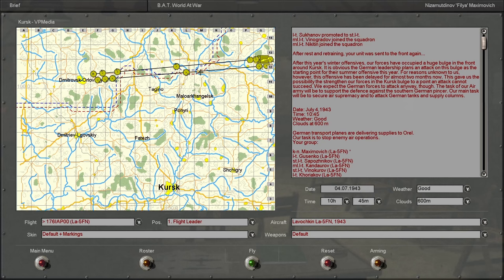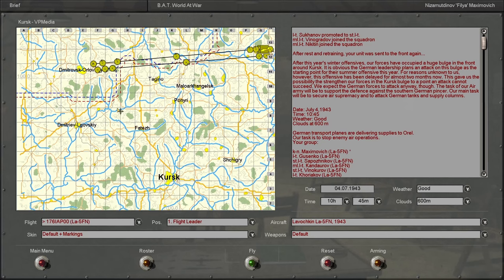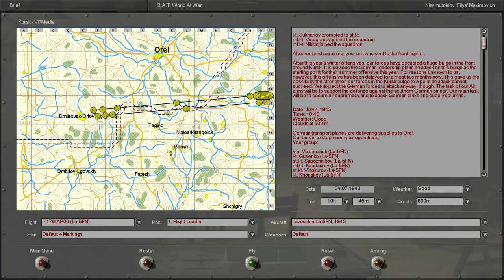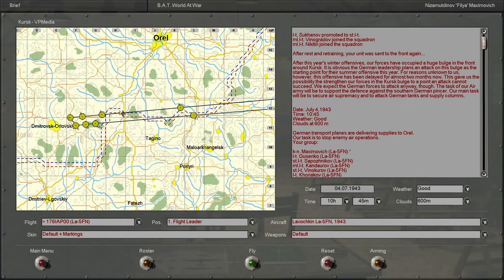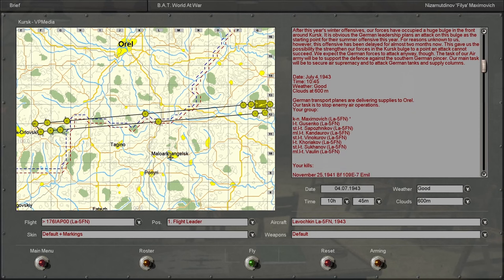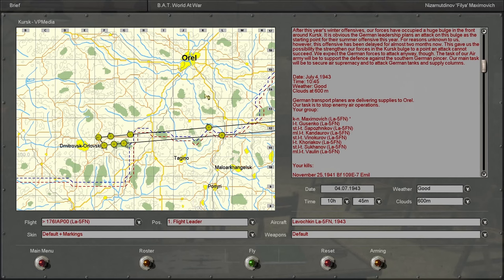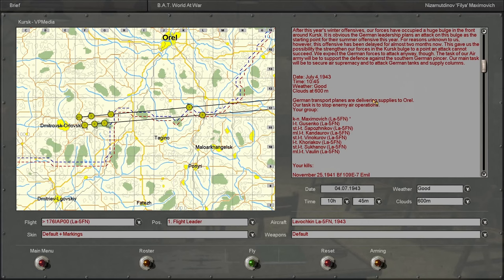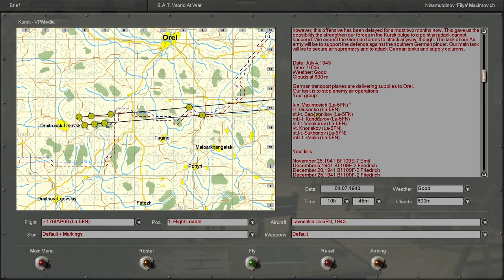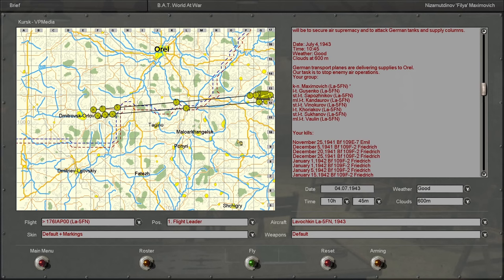I'm guessing this is definitely not the southern bulge — this is the northern bulge, south of Orel. It looks like we will be intercepting German transport planes that are delivering supplies to Orel. This is going to be a cargo plane intercept mission, beginning on July 4th, the first day of the Battle of Kursk.